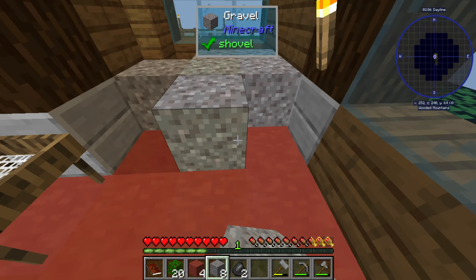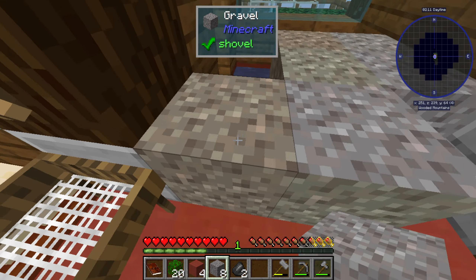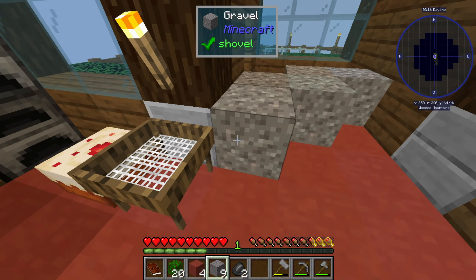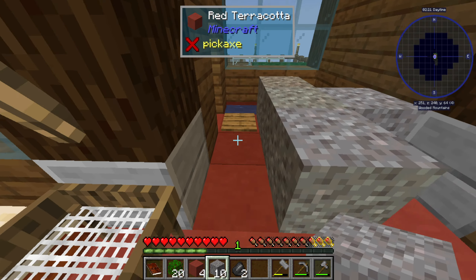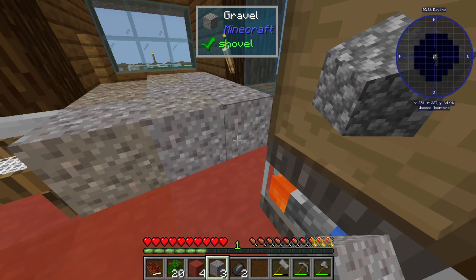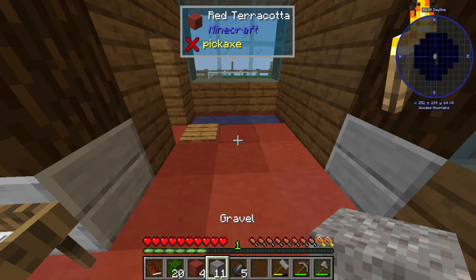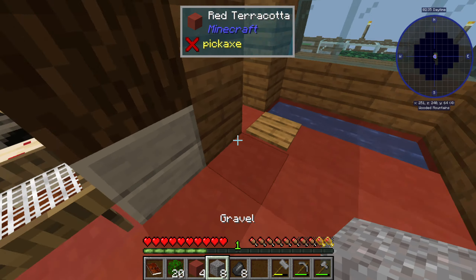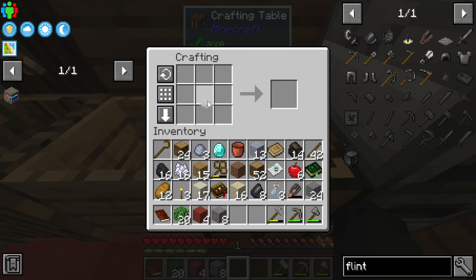You need like 54 flint or something like that to get what we want — all our sieves eventually. I'm surprised they removed that recipe from the pack entirely. We can take this out and upgrade our mesh to the flint mesh to get resources.